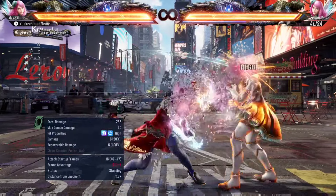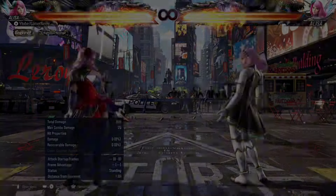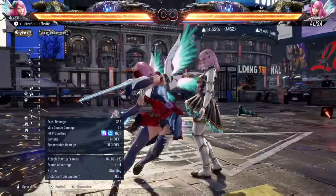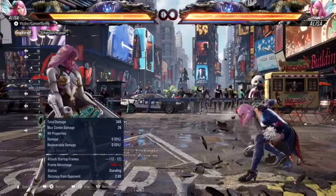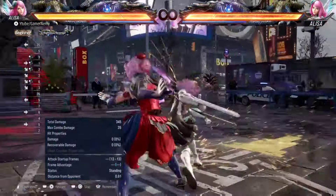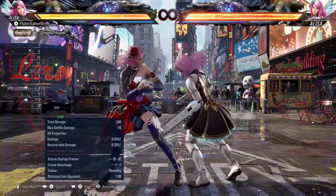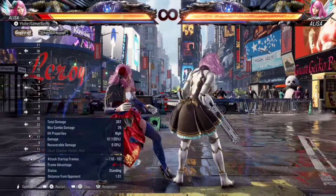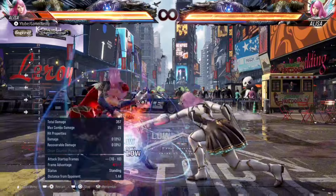Going into chainsaw stance at minus two is very strong — you're still safe. The only risk is that the move is a high so it can be ducked, but the opponent has to anticipate that. Being minus two on block, you can still sidestep afterwards. Alisa has a normal sidestep whilst in distraction stance and also a command sidestep — down or up three plus four when in chainsaw stance. So up forward two into sidestep will always be a strong option, and the command input sidestep as well — it will beat jabs, beat down forward one. Basically anything that isn't a homing move will lose to this. Just like forward two into one plus two, you have the same mix-ups of down one and standing two in chainsaw stance.